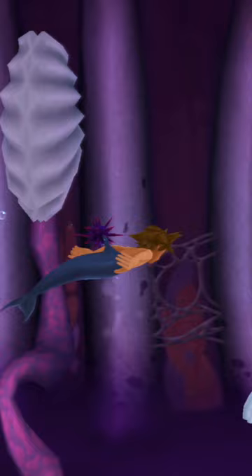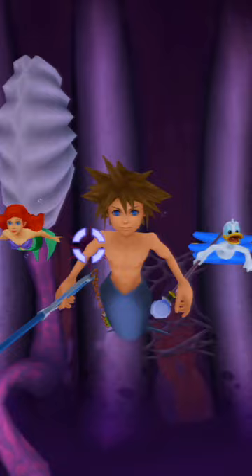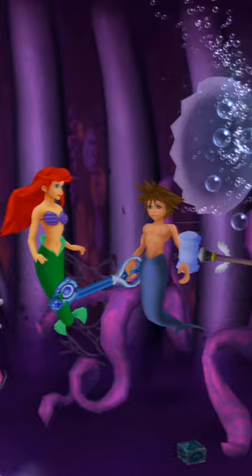Now over beside this large clam is a floating sea urchin. If we cast fire magic on it and wait a few seconds, it will explode, opening the clam. Once the clam opens, a chest will fall to the sea bed and we can open it up to obtain a mithril.